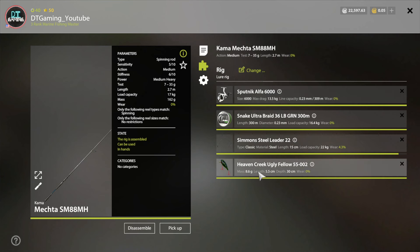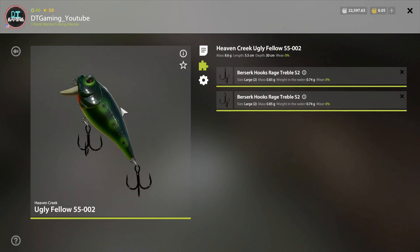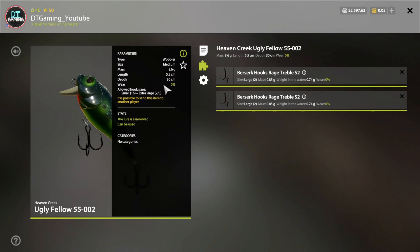So we're using this lure here called Uglyfella55002. What's so special about this lure is what it can do. If you notice, the water depth is 30 centimeters. This is as close as you can get to a top water lure without having a top water ability.